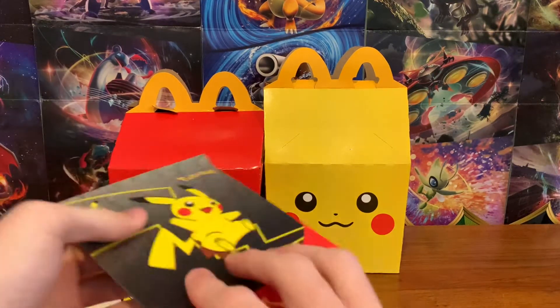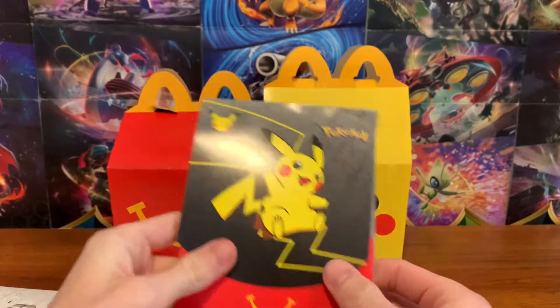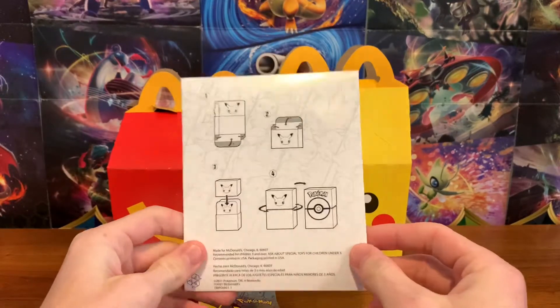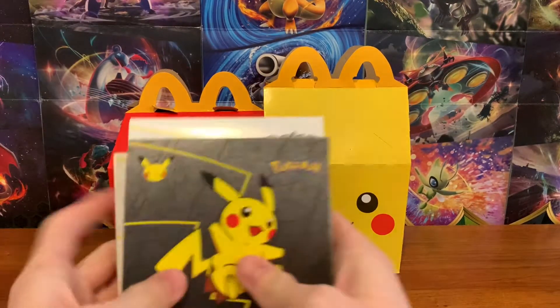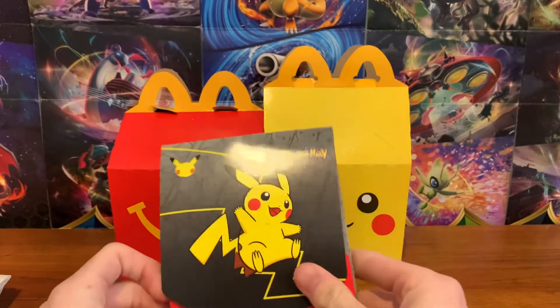Each one of these envelopes has a number on them, one through four I think. I think number one is a deck box if I look at this correctly, which is the one I wanted, so that's good. I have five of them today - I got five Happy Meals, so five different envelopes. Let's take a look inside.